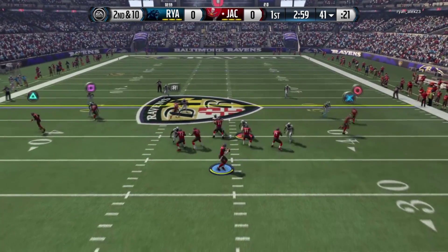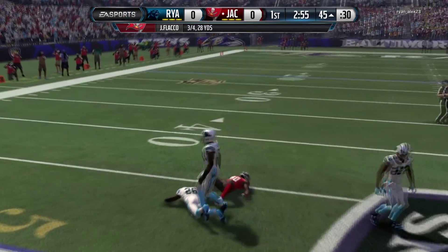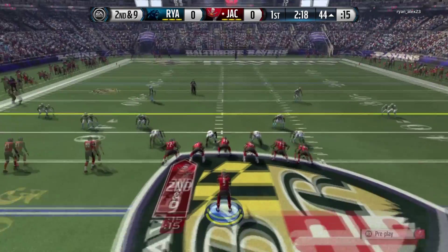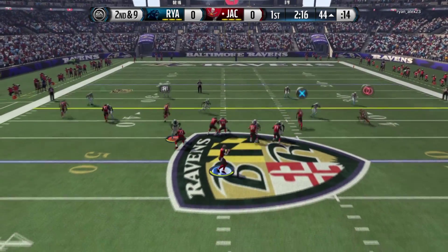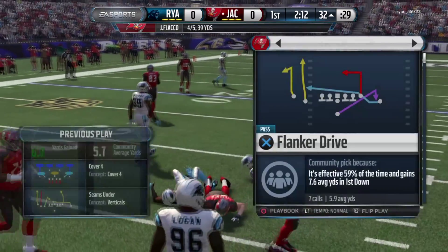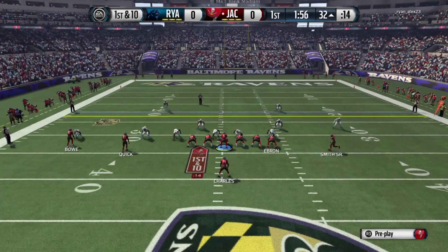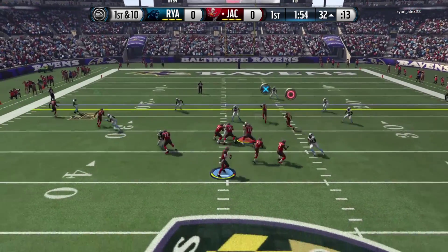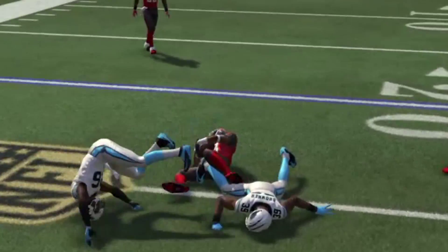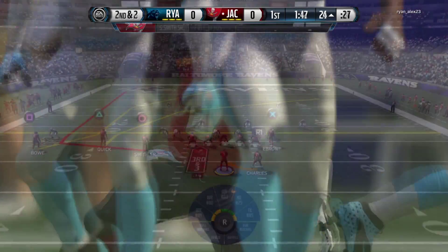Let's jump right into this game — we're facing off against the Carolina Panthers, aka RyanAlex23. Duane Bowe, relax, this guy's diving into the ground. As you guys may have noticed, we have Joe Flacco back — Jay Jay Flacco is back. The Gridiron Club ran out, so we had to go back to our old school Joe Flacco. He's not the best QB to have in MUT right now, but he gets the job done, and that's all we can afford right now.